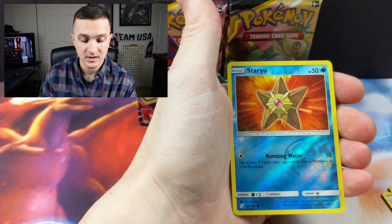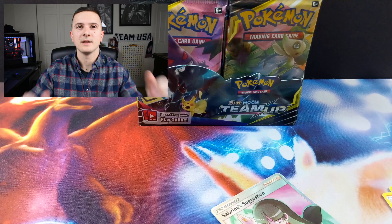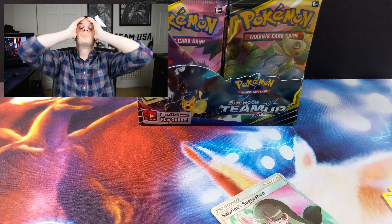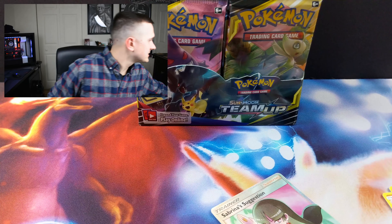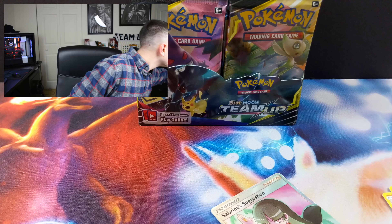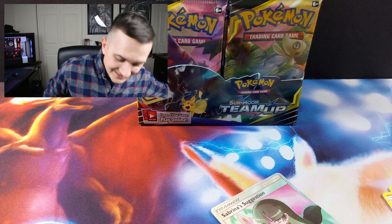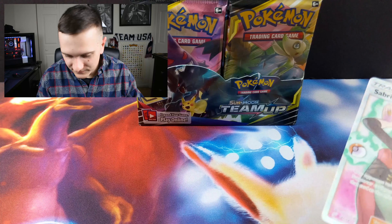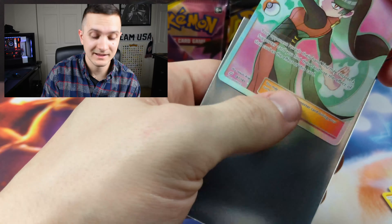Our reverse holo is a Staryu — and you've got to be kidding me, first pack! I don't have any sleeves — there are my sleeves, I'm just gonna bring these over here. What are the odds? First pack, full art trainer card. That doesn't happen!